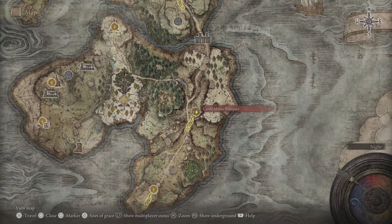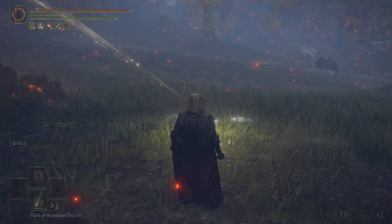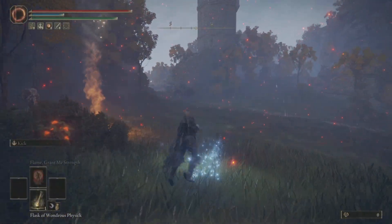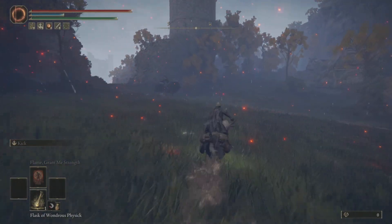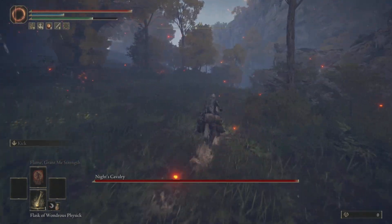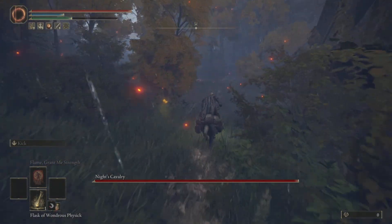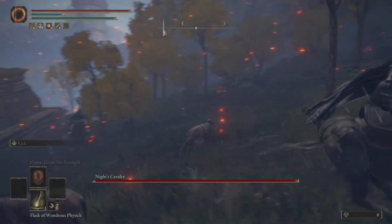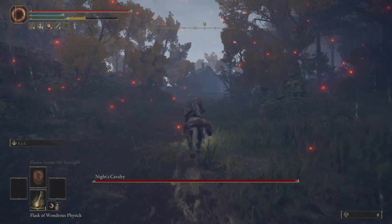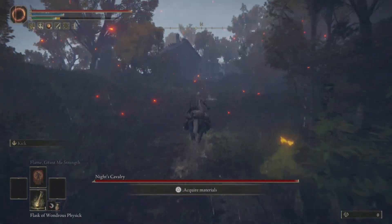For this first cheese, you're going to start at the Castle Mourne Rampart site of grace in Weeping Peninsula. Once you get to the grace, you're going to pass the time to nightfall — these are nighttime bosses. Once you change it to nightfall, you'll see the Night Calvary pop up to your left. Hop on Torrent, run in front of him, make sure he follows you, and keep running all the way up here with him directly behind you.